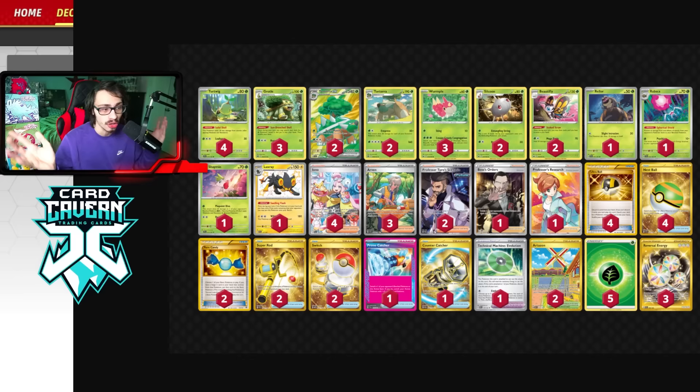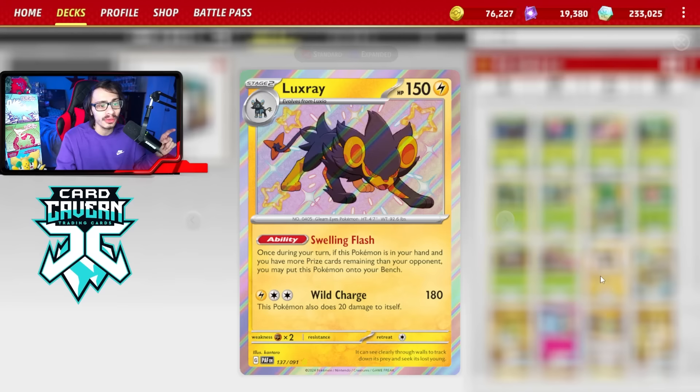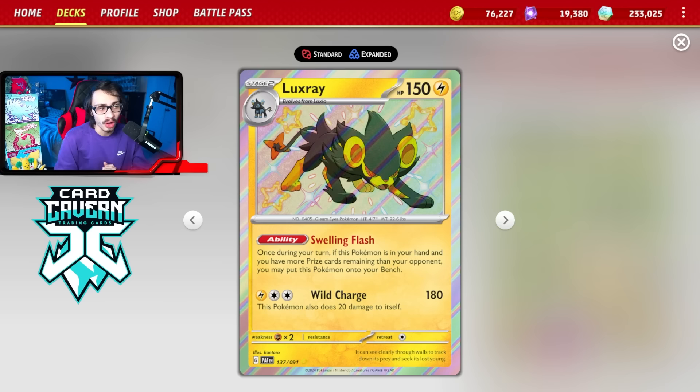I'm playing one Luxray in the deck. Luxray doesn't synergize with Torterra EX, but it allows you to chase Lugia and Pidgeot, which are very popular Pokemon right now. This deck doesn't mind playing from behind in the prize trade, so you can use Luxray Reversal fairly easily. It's very important to have because Lugia is going to be difficult to beat — you can't one-shot a Lugia and they have Cinchino, which can just one-shot you. There's also Pidgeot EX, which makes your Charizard matchup easier.